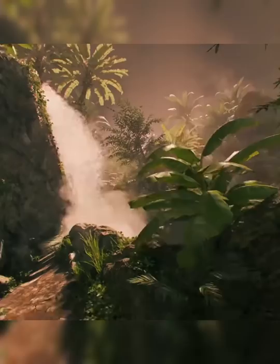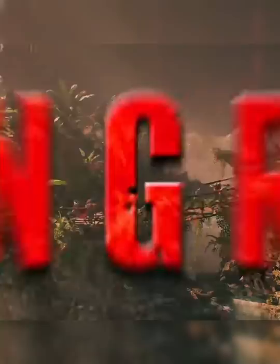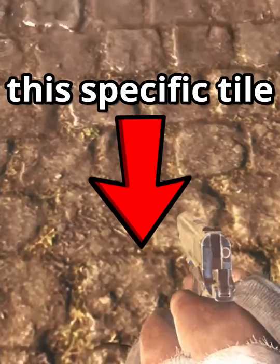This is by far the most strange and random easter egg in Call of Duty history. This easter egg takes place in Shangri-La in Black Ops 1, and to perform it you must load into the map and stand on this specific tile.